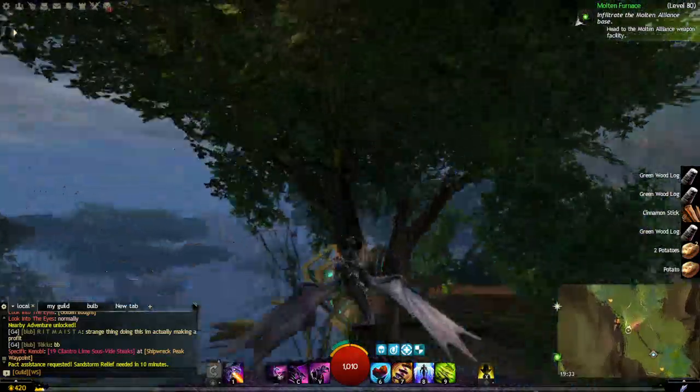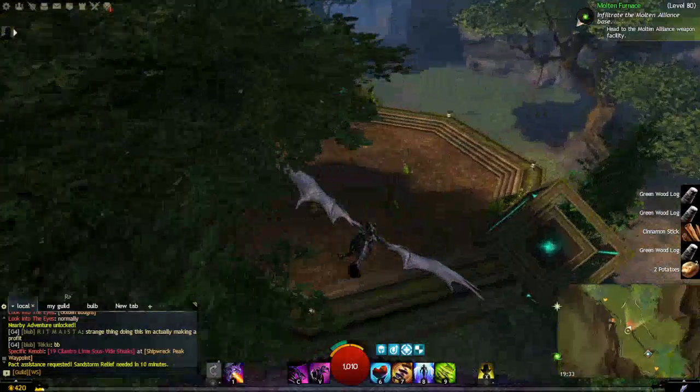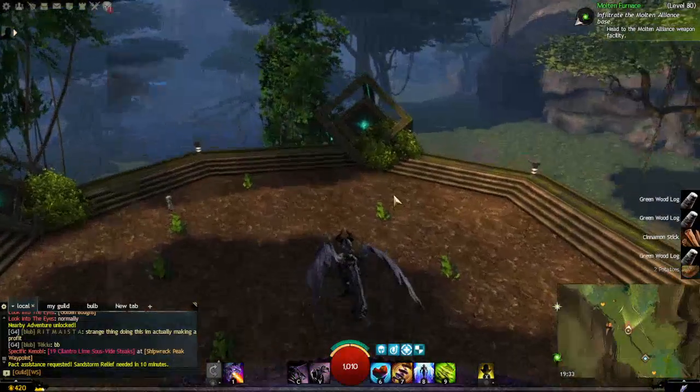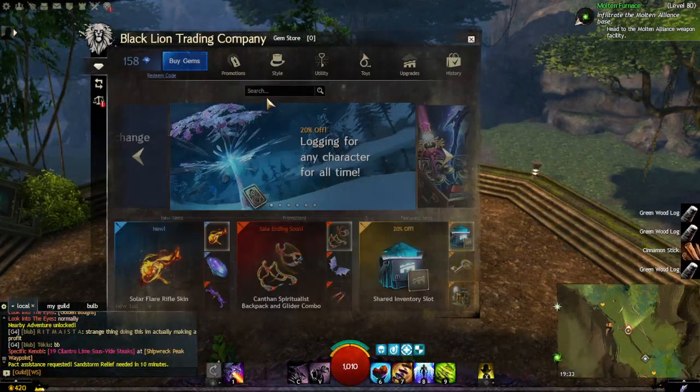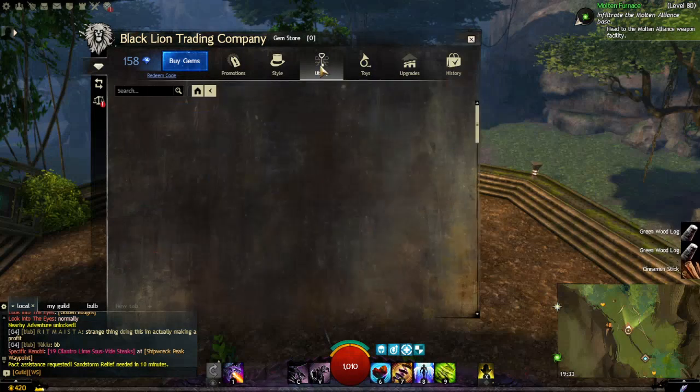Let me just get to a place I won't get attacked — I'm a bit stuck in a tree. So you get your unlimited tools from the utilities section of the Black Lion Trading Company. They are currently on special with 20% off, but the normal price is 1,000 gems.